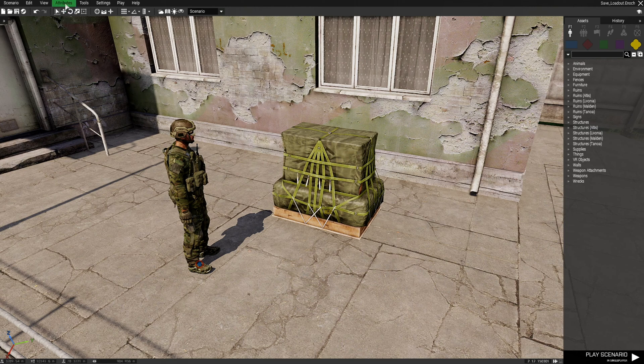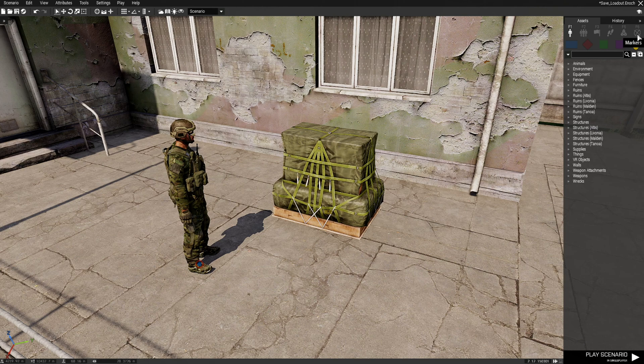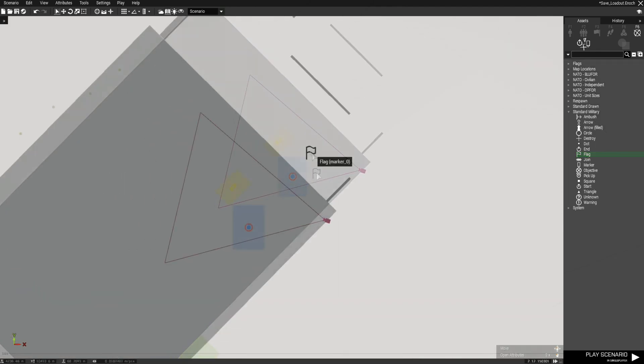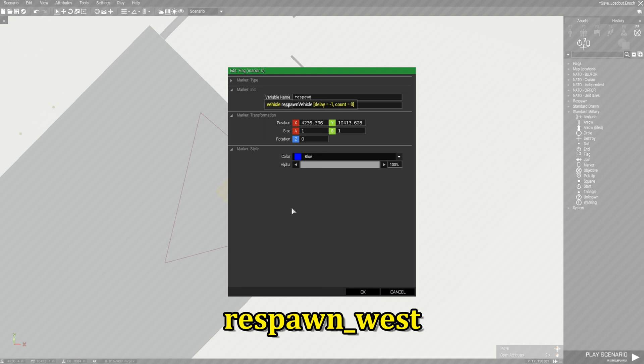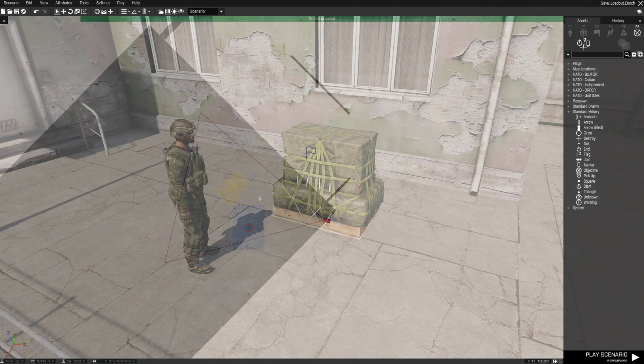Since this is meant for respawn, we need to set up respawn. Go to the top-left, click Attributes, then Multiplayer. In the respawn section, set it to 'Respawn on Custom Position' and set the timer to two seconds. Next go to Markers, grab a flag marker, make it blue since we're BLUFOR, and in the variable name put 'respawn_west'. That's our respawn point set up.